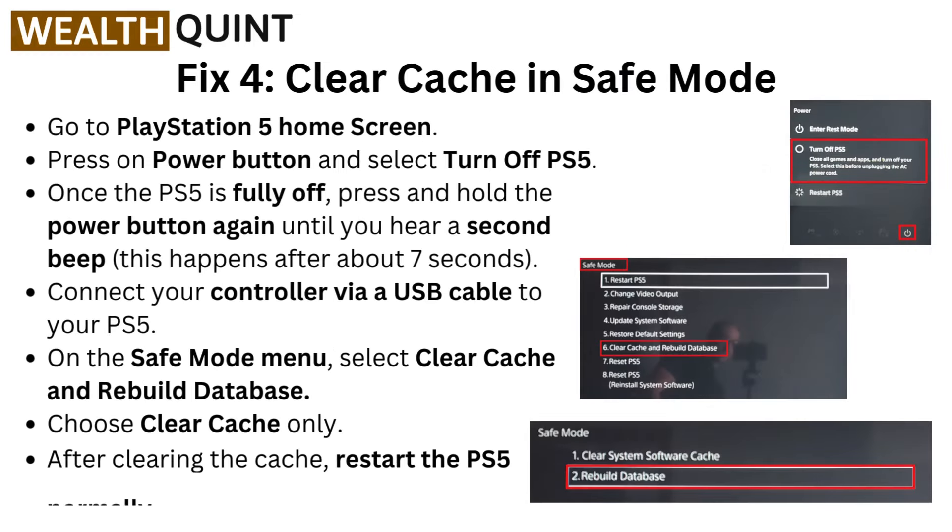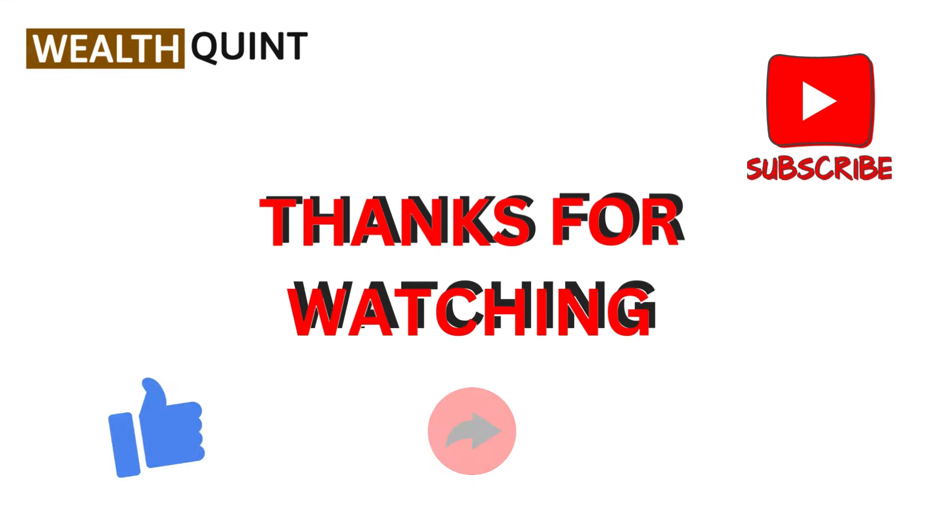Fix 4: Clear Cache in Safe Mode. Go to the PlayStation 5 home screen, press the Power button, and select Turn Off PS5. Once the PS5 is fully off, press and hold the power button again until you hear a second beep — this happens after about 7 seconds. Connect your controller via a USB cable to your PS5. On the Safe Mode menu, select Clear Cache and Rebuild Database, then choose Clear Cache only. After clearing the cache, restart the PS5 normally.